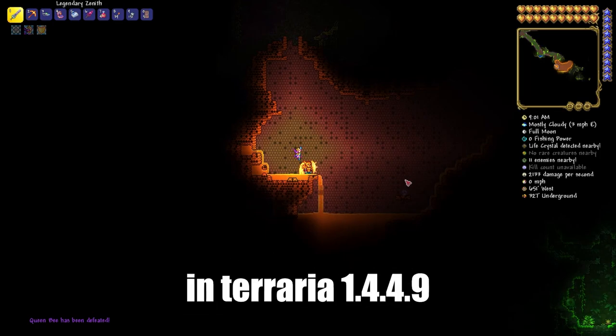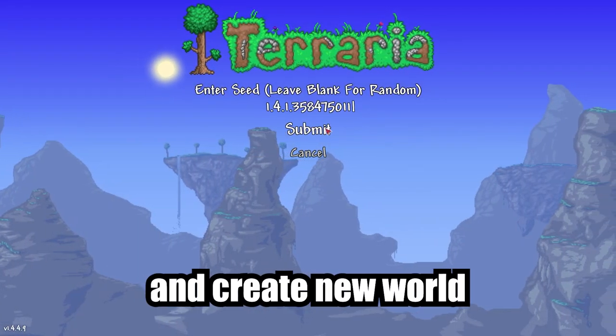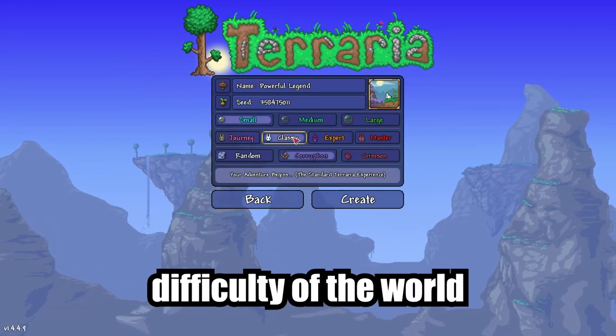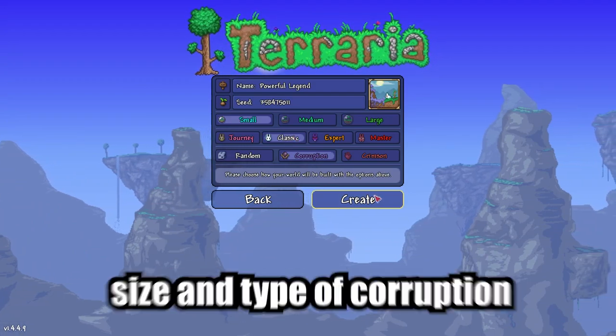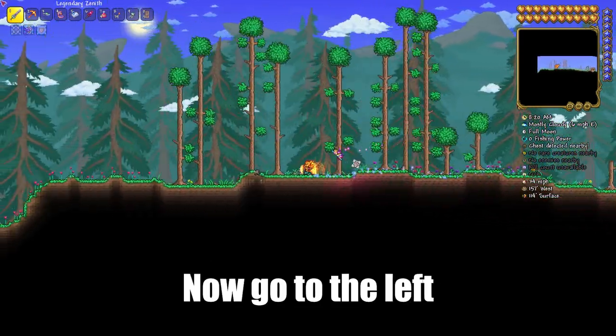I'll show you how to find a Beehive in Terraria 1.4.4.9. Copy this seed from the description below, paste it and create a new world. You can change the difficulty of the world, but don't change the sides and type of corruption of your world. Join in this world.